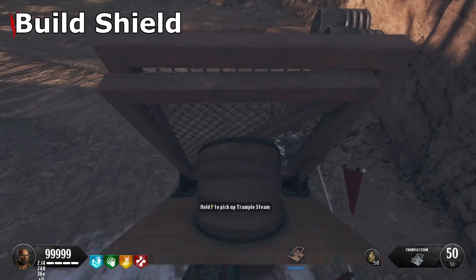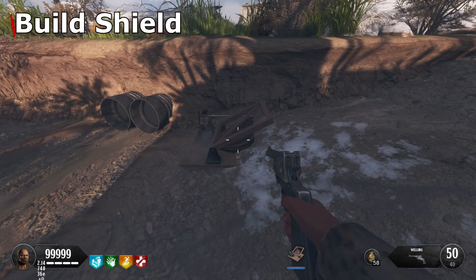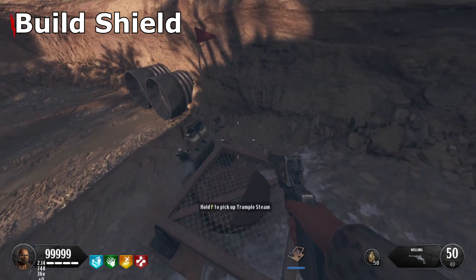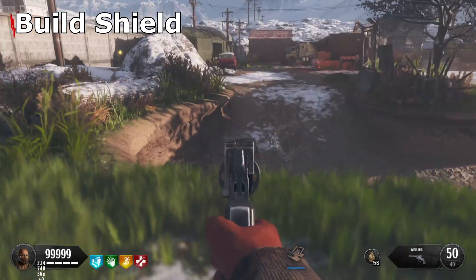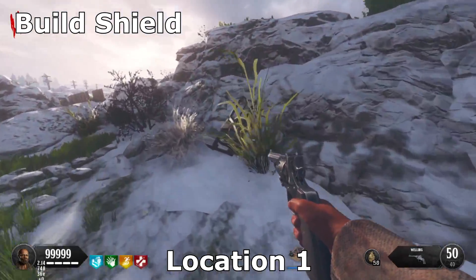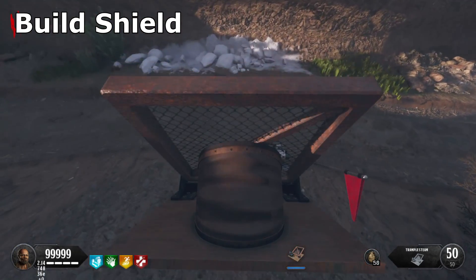Once you have the Trample Steam built, you can place it in this position right here and it will take you up to the Double Tap area where the first shield part is located. It's important that you do have the Trample Steam for this Easter egg because without it you cannot do most of the steps. The first shield part location is going to be right over here on this rock.